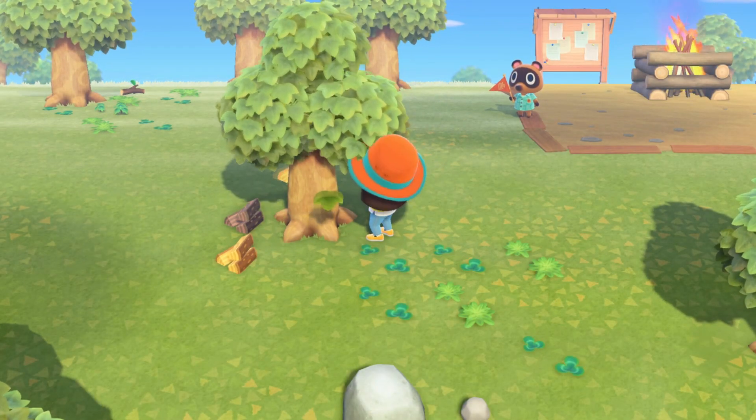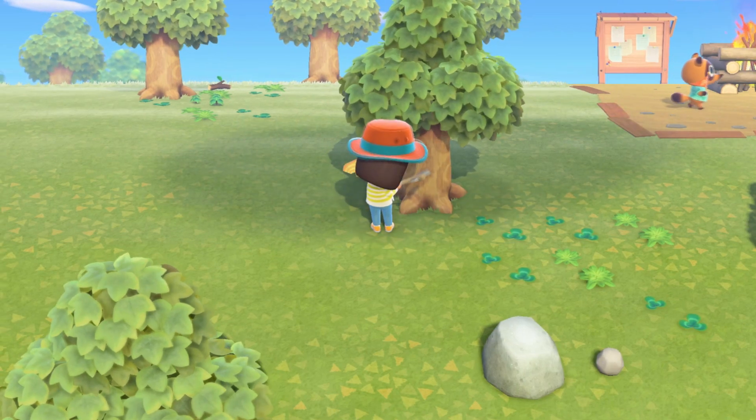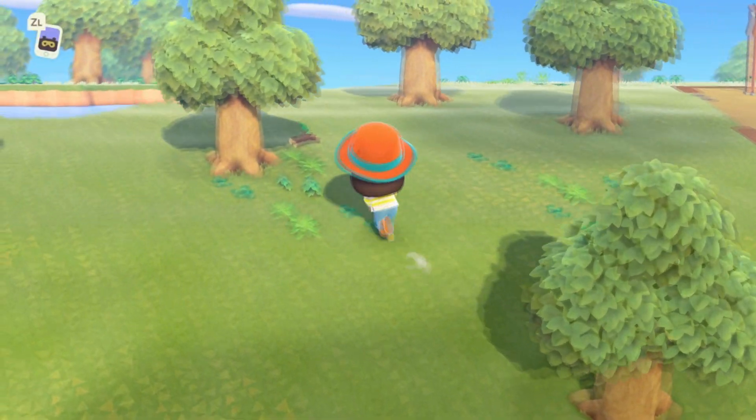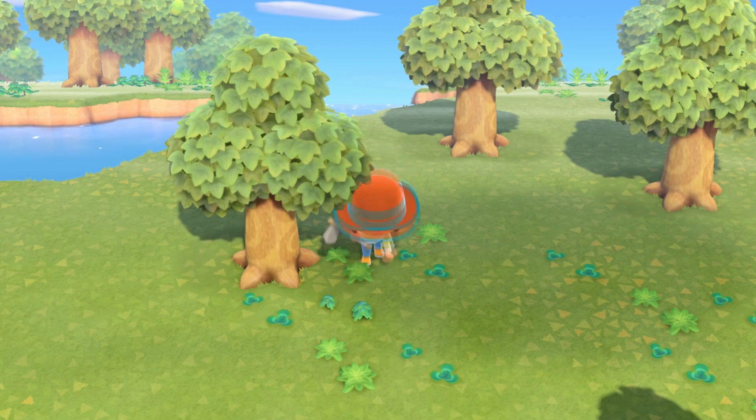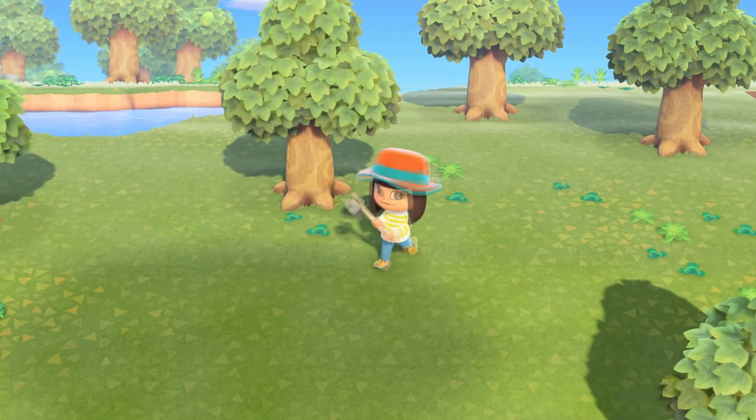Hey everyone, I'm going to talk about how to sprint and run faster in Animal Crossing New Horizons. Pushing around your left thumbstick is all good and all, but it's basically only for either walking, if you're pushing it slightly, or a little strut if you're pushing it all the way.